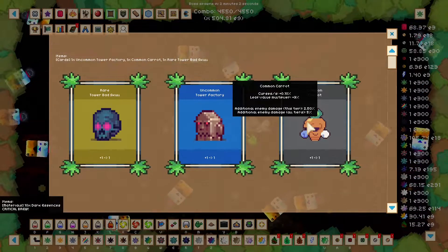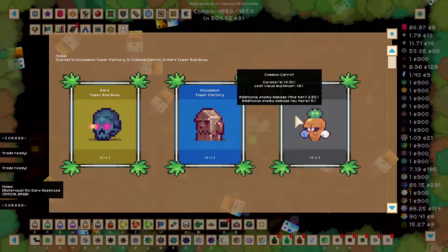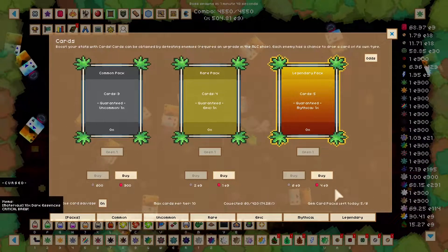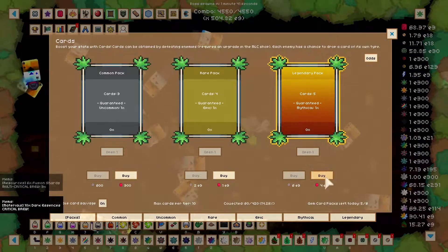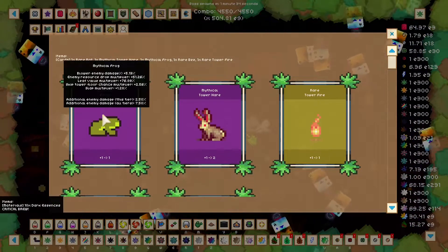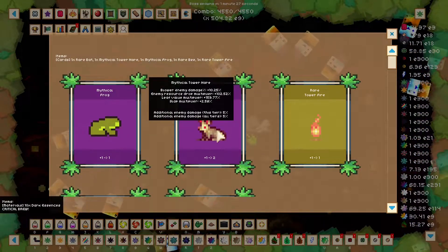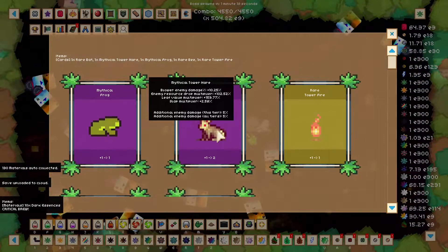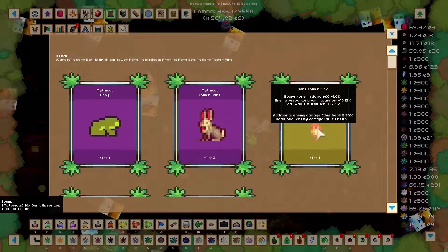We got a common carrot — he's curses per second percent. That's actually interesting. Extra curses per second is a great way to get more curses. Even some of the common enemies you fight still have good abilities. I did buy a bunch of the gem packs, the legendary ones, and then I regretted it later. We'll do one for the video — it's really not worth spending 4,000. We got a mythical frog: blower damage, drop, leaf, skip tower floor chance multiplier, and slap. We got a second mythical tower: damage, blower damage percent, drop, leaf, and slap. And a rare tower fire: blower damage, resource drop, and leaf multiplier.